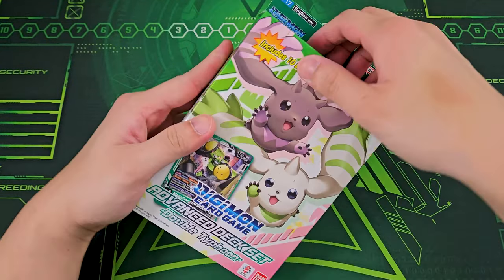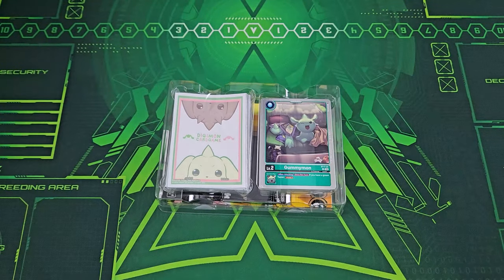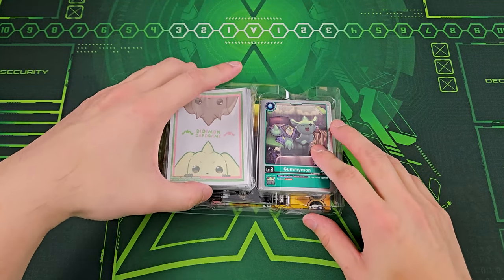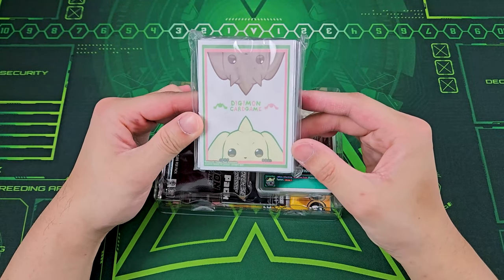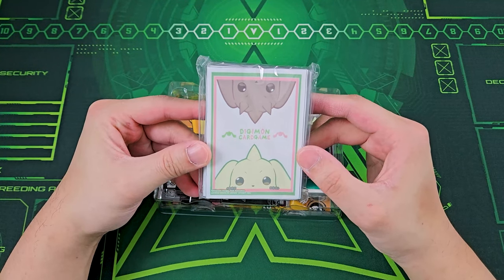Advanced Deck Set Double Typhoon. It's been a whole year since we opened up an Advanced Deck Set, which is really exciting to see this all over again. I really wish Bandai would make more of these — maybe two a year would be really nice. In each box, there are the Lopmon and Terriermon card sleeves, which is a really cool, unique design.